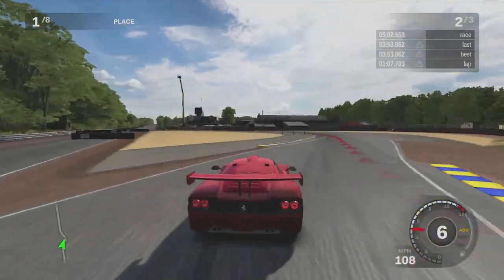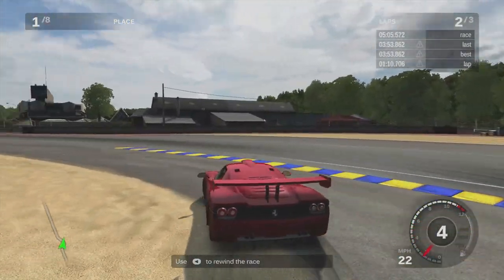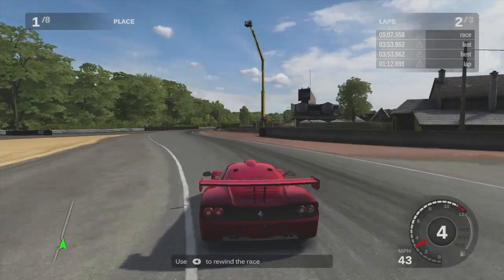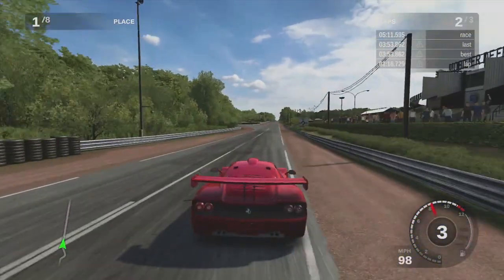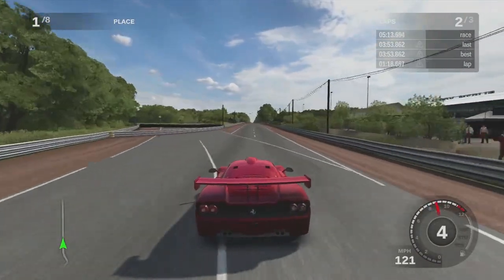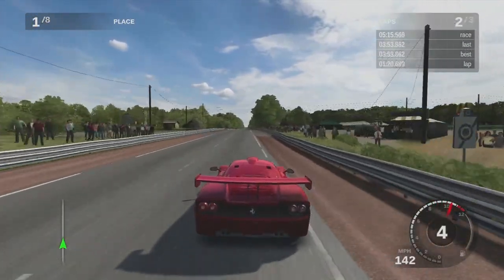Group 4 is only Alfas. Group 3 — mainly 911s and a few other picks. Group 2 — CLK versus GTR and GT500. And Group 1 is just 990. Yeah, exactly.